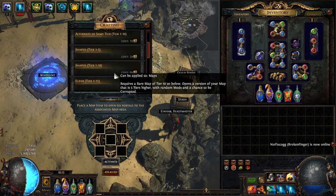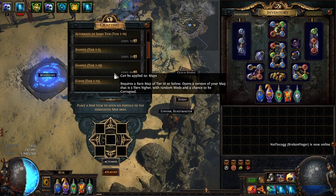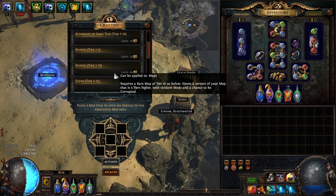The reason this is strong is pretty simple. At this point in the league it wouldn't be good anymore, but this is extremely strong early in the league when it comes to building your map pool and making a profit off selling maps. When it comes to the first few days of a league, maps are by far the most profitable thing you can get.